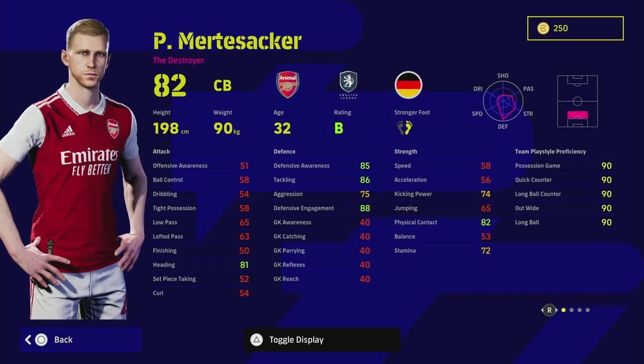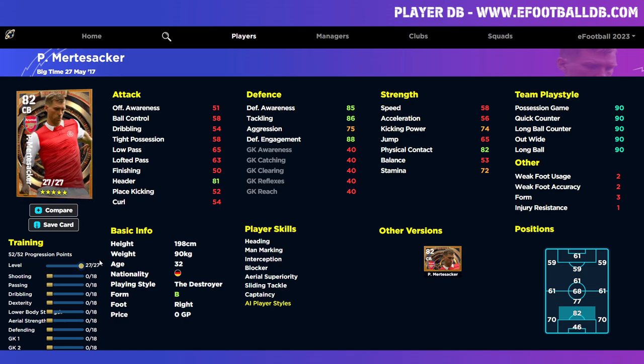As long as you have a mobile, versatile destroyer or a build-up center half beside him — someone good on the ball who can carry it out from defense — you'll be fine depending on your play style. Looking at his stats, he has 27 levels to go. He's got blocker, interception, aerial superiority, heading — he's an absolute beast in the air because of his height. You can max this guy out with nearly 99 in every stat quite easily, though with aggression you never want to max out at 99 because it leaves no room for in-form arrows.